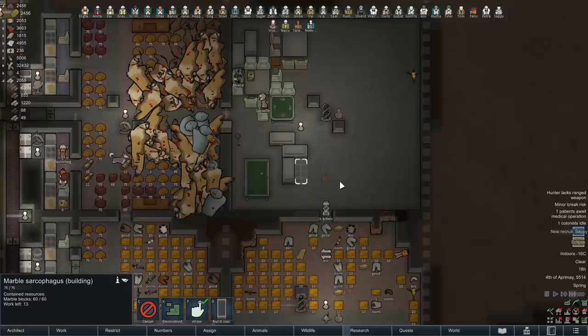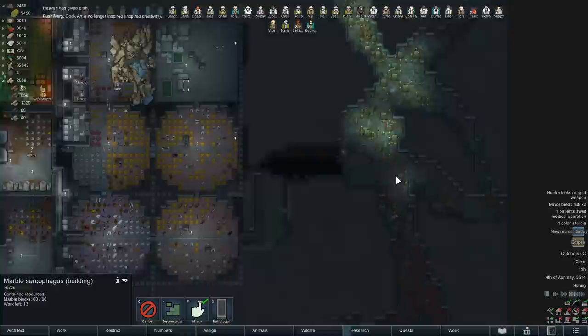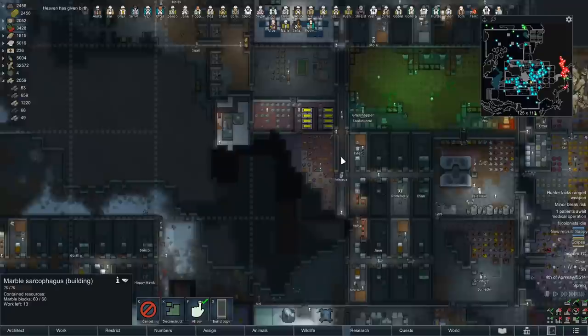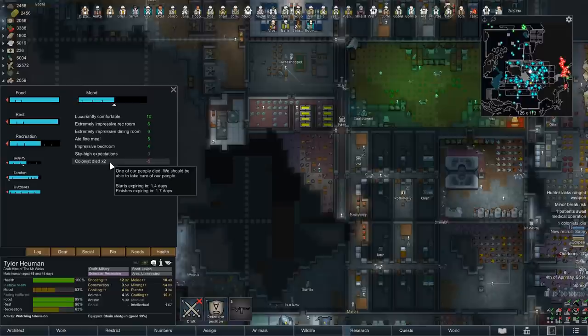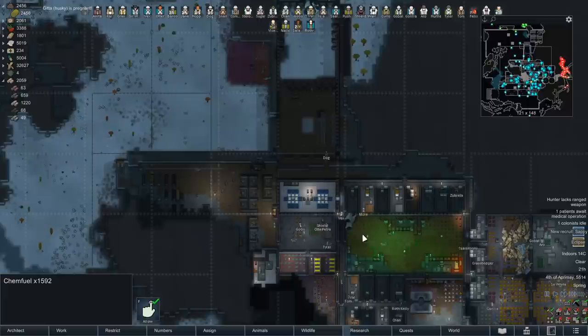And that sound you're hearing is more bugs spawning, which is bad. I'm going to have to go in there and clean them out shortly. Everyone's almost healed up, but I'd prefer to wait until the negative colonist mood debuff goes away — about 1.7 days. So in two days we'll go in, clean them out, collect an enormous amount of insect meat, and make a ton of chem fuel, for reasons that will become clearer later.